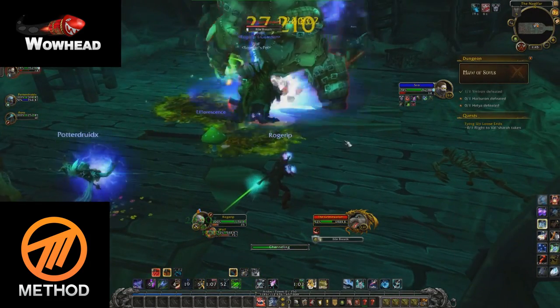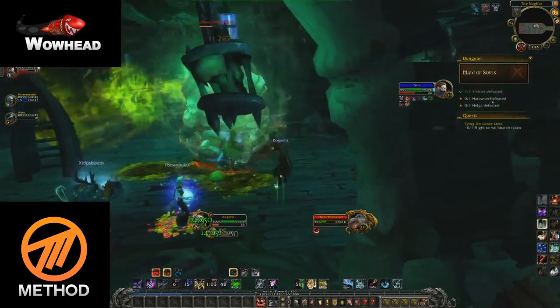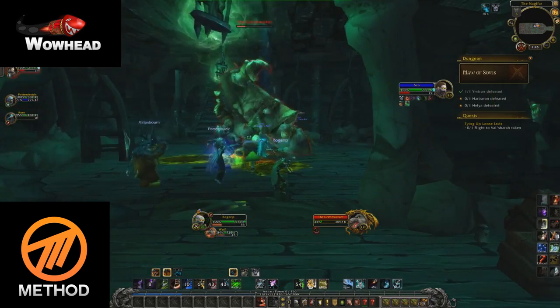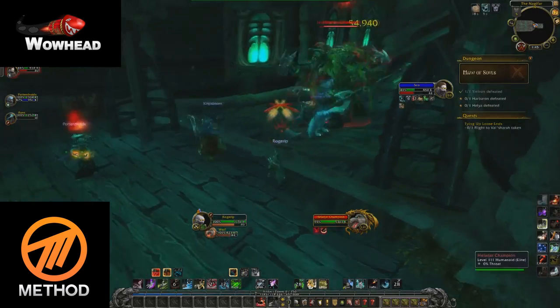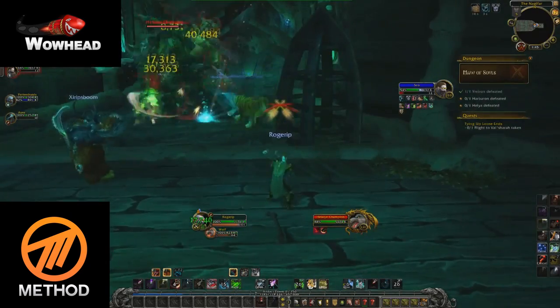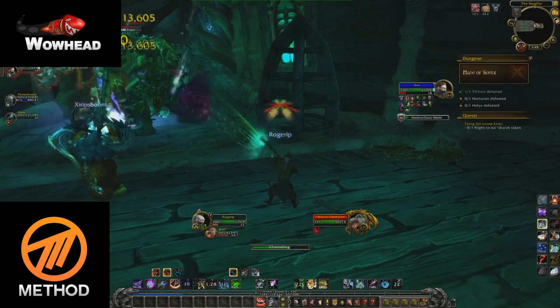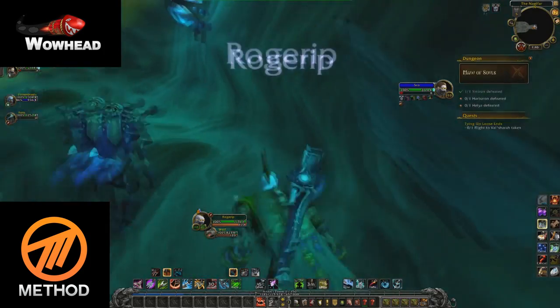Shortly before getting onto the deck there's a big add which really only does a breath on the tank, and it is again easy to move out of. After that you'll encounter the two last adds before the deck — they'll cast a fear which should be interrupted.